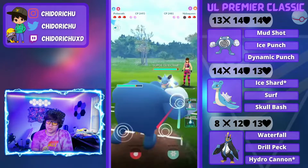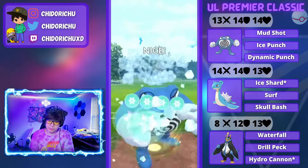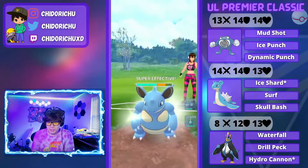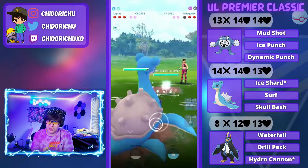Nidoqueen here. We're going to throw an Ice Punch right away. Maybe they think I'm running Scald, because the movesets on PVPoke does say run Scald. Ice Punch lands, and then we're going to dip into Lapras as a safe swap in case he has any other fighters he wants to bring out.